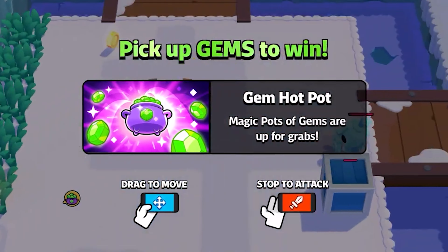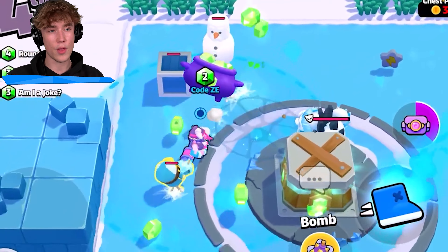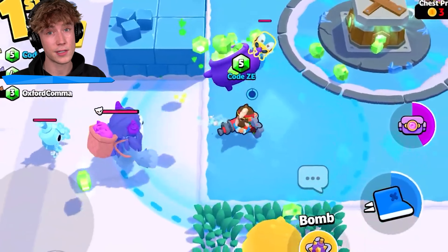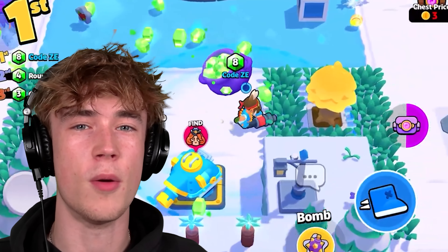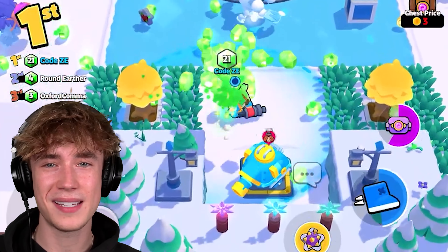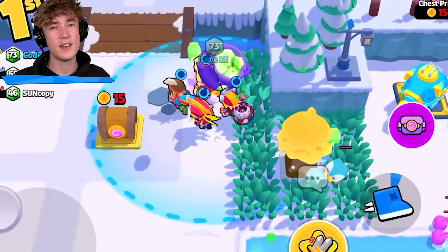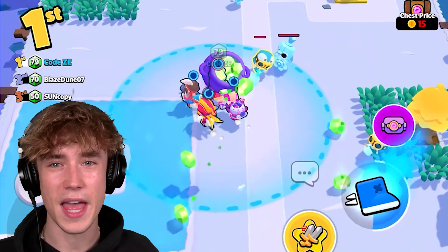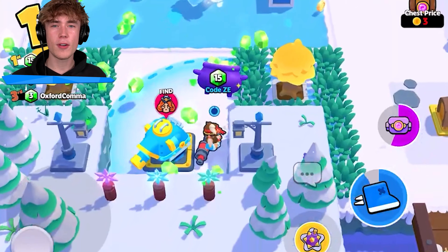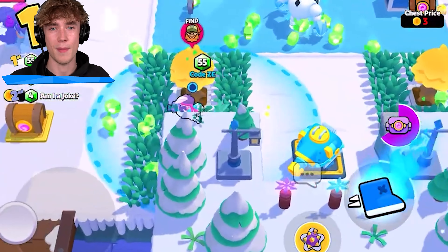The third modifier is going to be Gem Hot Pot. A random pot of gems will spawn somewhere around the map — it's literally just random, not in the very center of spawn. You're going to have to go find the pot of gems and once you collect it, it's going to be attached to your squad. The problem with this modifier is that when you're running around it's going to drop gems behind you, not in front of you. So if you're running away from someone, you're just going to literally be feeding them a bunch of gems. After a little bit, the gem pot will randomly explode and give you a bunch of gems that spread out around the map that you can pick up.